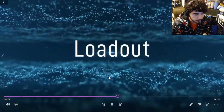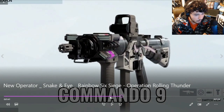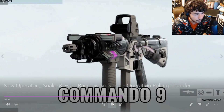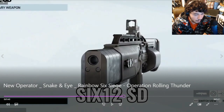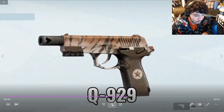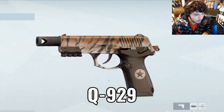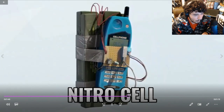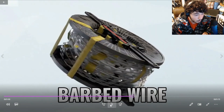Here's I's loadout. The Commando 9 is a pretty useful gun — I'd definitely use it. There's also the same shotgun that Nokk and Lesion have; not my favorite. I'd rather use the SPAZ-15 as a defender. Nitro cell — I like it. Barbed wire too.